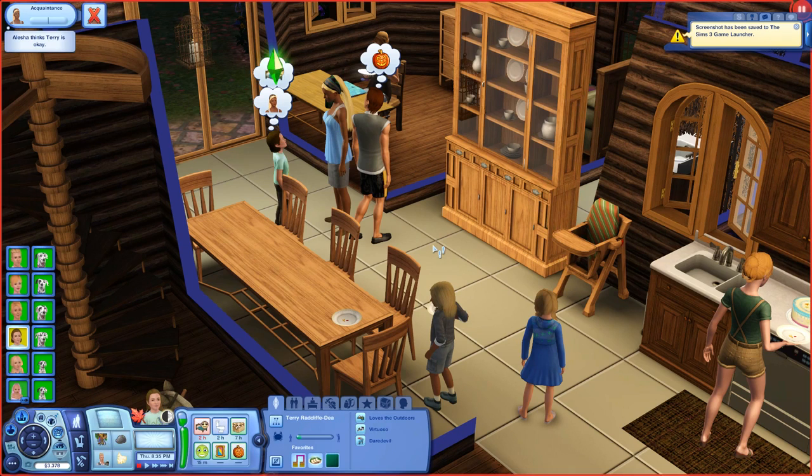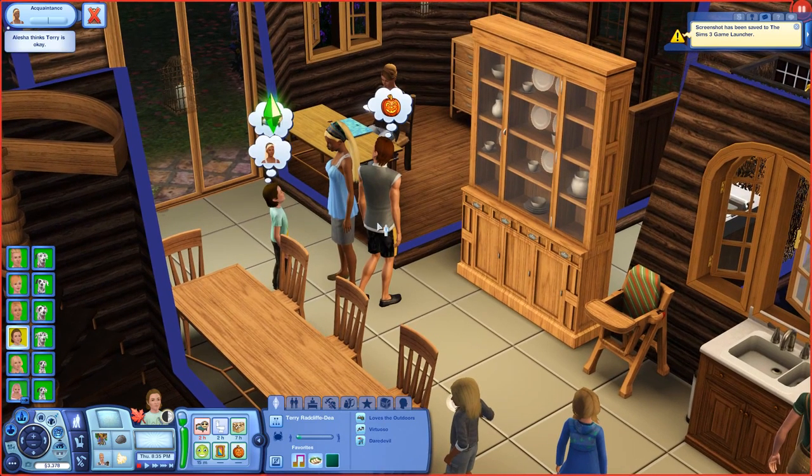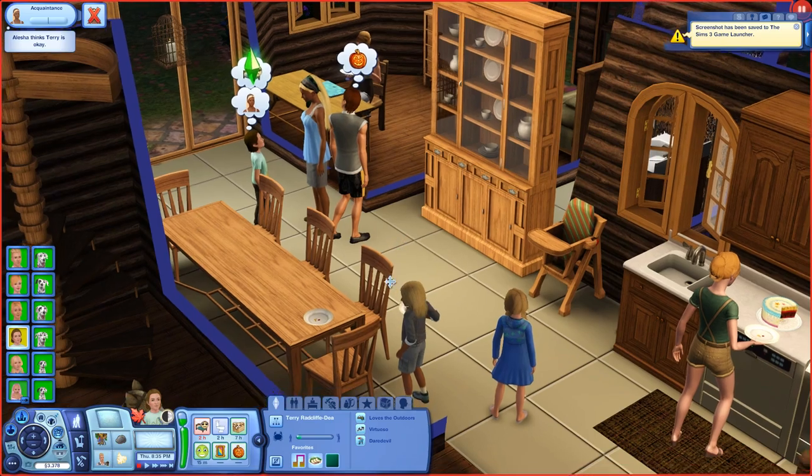Tisha and Terry — it's like alliteration, they both begin with T. We invited her over to the birthday party tonight and her parents came and they've been fighting with each other — kissing and then screaming at each other. And then her dad, Chance Cagle, was actually even screaming at Tisha at one point, which is just totally not cool.